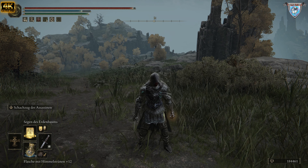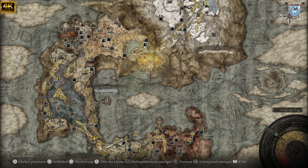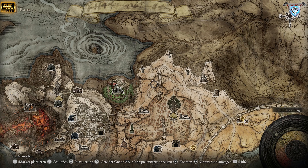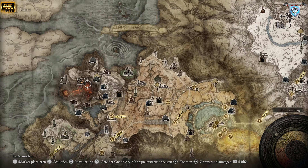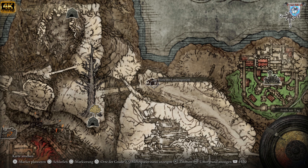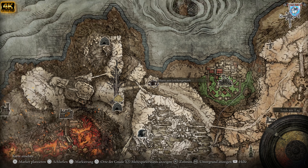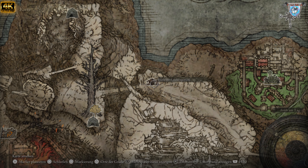Ich würde empfehlen: Segen des Erdenbaums, Goldener Schwur. Den goldenen Schwur kriegt ihr — Moment — genau, da oben ist es richtig. Hier: Hütte mit Leichengestank, habe ich in vielen anderen Videos auch schon erwähnt. Hütte mit Leichengestank — dort bekommt ihr diesen Aufrufung.